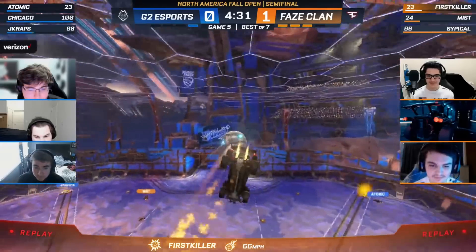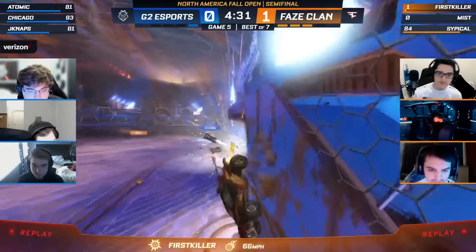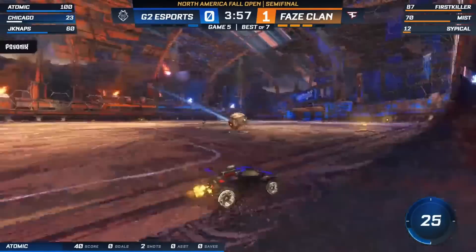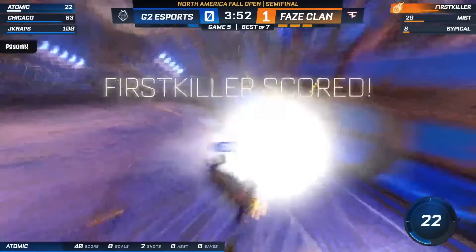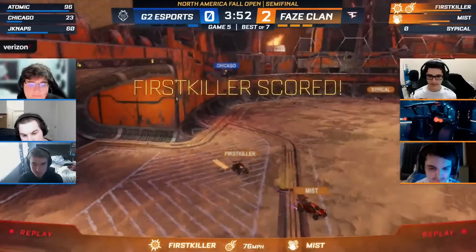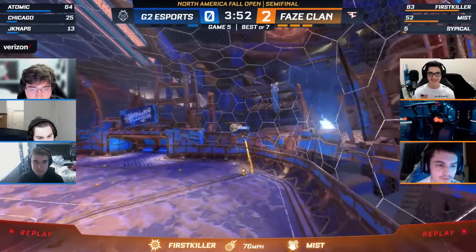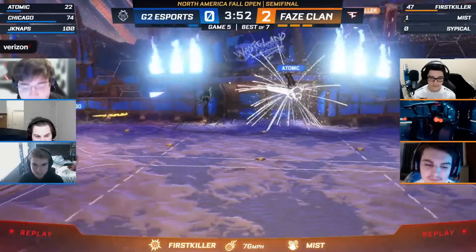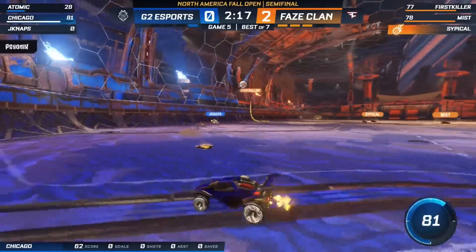Look at Mist, hoping he can get a bump or something. Atomic in the area — but was he really? But still get things going. I like how Atomic looked on their last push, but now he's just completely missed the ball and first killer's laughing the whole way to the net. JNaps a little too slow. Atomic all in on that touch — when he doesn't make it, that's how you know. He literally just stopped looking at blue cars. He's freestyling.